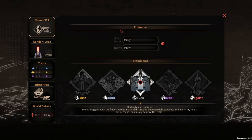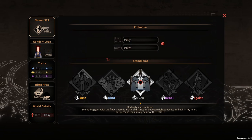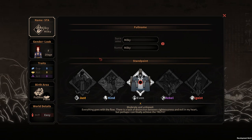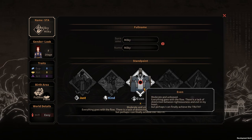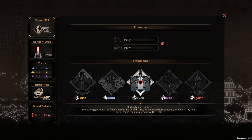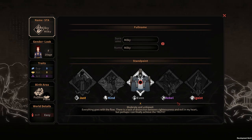The first thing we have to decide is our name, and then you have to decide your standpoint. Standpoint is an interesting thing — basically, you're choosing your character's alignment. There are five standpoints: just, kind, even, rebel, or egoist. For the beginner, I would recommend picking just, kind, or even. Egoist and rebel definitely require more experience or a deeper understanding of the game to play, but of course you could just pick them and have fun.